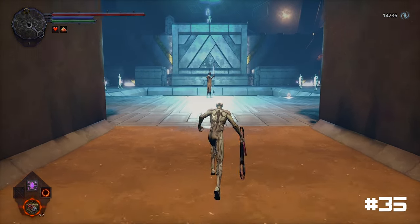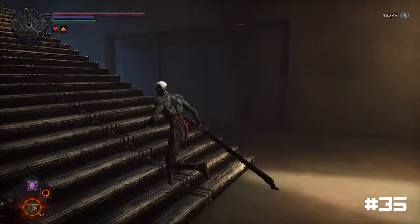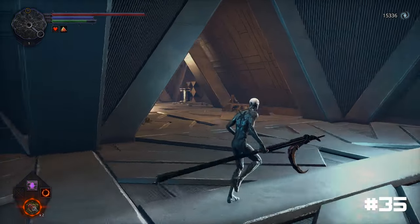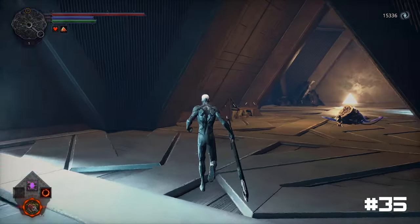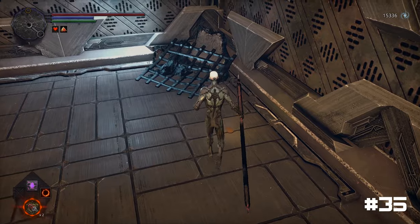Starting from the sun worship chamber, take the doorway located on the right and follow the stairs up to the second floor. Enter the room with the celestial beasts on each side. On the right side, there is a hidden area where you can find one coin lying on the floor.